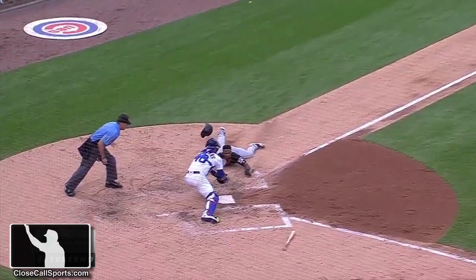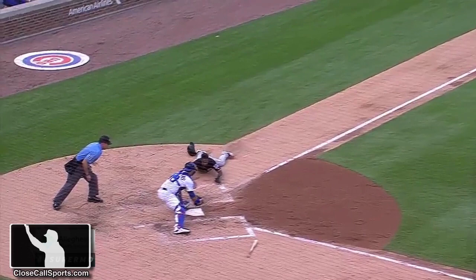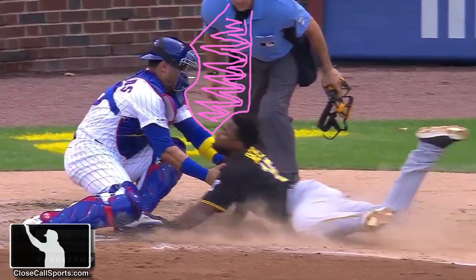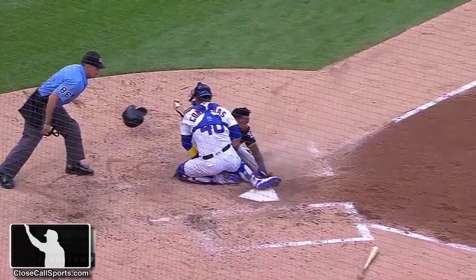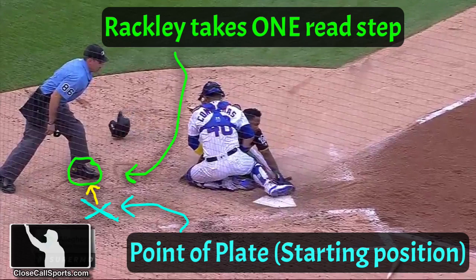Rackley correctly gets in the right spot, gives a soft whacker mechanic, and you get the feeling the building could be on fire and he wouldn't show any emotion — it's just so chill, so laid back. I really like this play and love the way it's umpired. Rackley essentially takes one slide step and makes the call. We live in an era where umpires are always trying to move — four steps right, three steps left — but a lot of times when that ball is hit, just stand still. You don't have to move five steps every direction, because you don't know how the play is going to develop at home plate until it actually starts to develop.